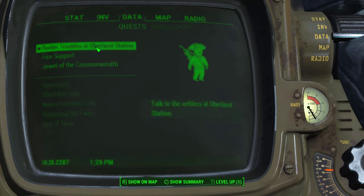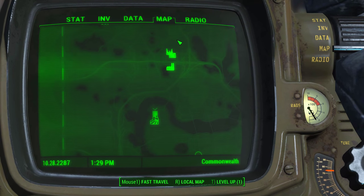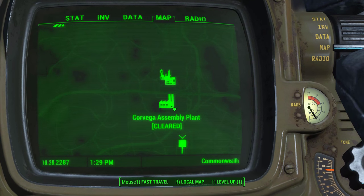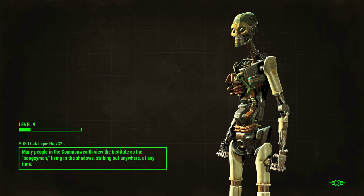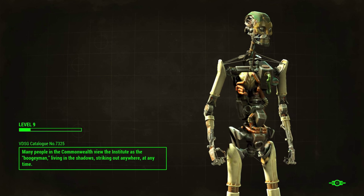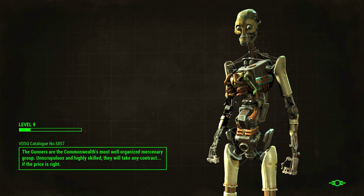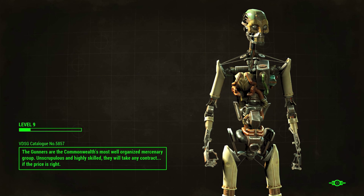Raider troubles at Oberlin Station — let's see where that is. It's quite far away. We're going to go to that other place first — the fire support. We are going to travel to the Corvega Assembly Plant, or maybe explore Lexington a bit more. Many people in the Commonwealth view the Institute as the boogeyman, living in the shadows, striking out anywhere, anytime. What the heck is that thing? Like a Terminator but less advanced. So there are indeed synths in the game.